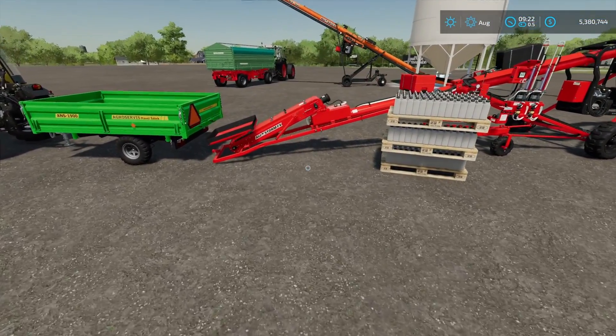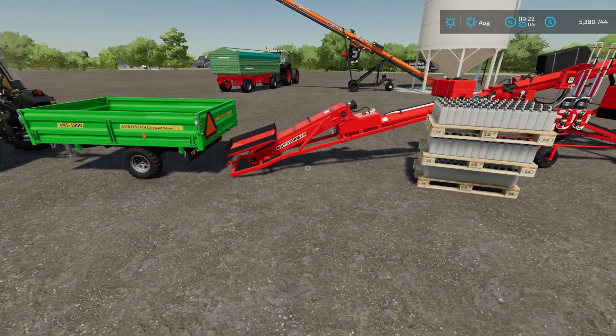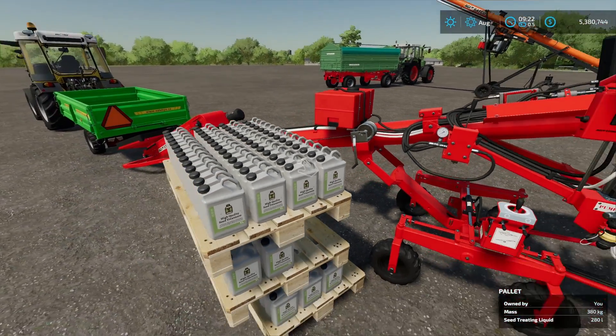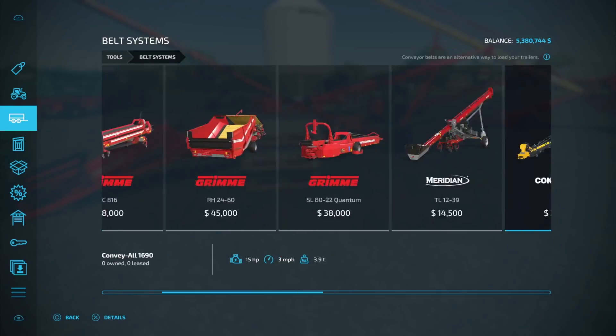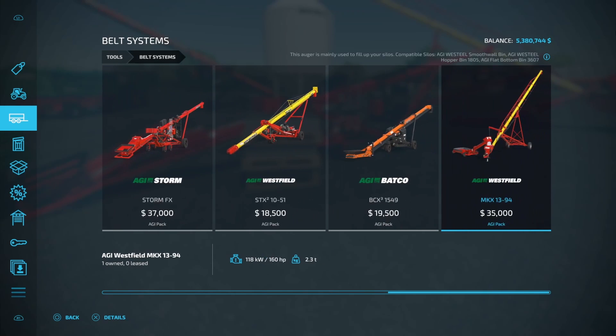But what we're going to do here today is we're going to make some seeds. We get to make seeds now with this DLC and we get to use this AGI StormFX right here. Another new element to the game is this high quality seed treatment right here. You do need this to be able to use with this StormFX to be able to make your seeds. And where are you going to find this StormFX? Well, it's going to be in our belt systems right here. You're going to go across to where all your mods are at. And you can see that we've got one, two, three, four, five new augers right here.